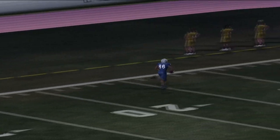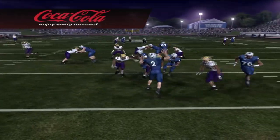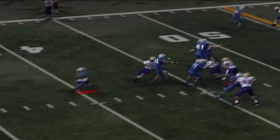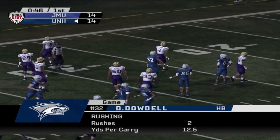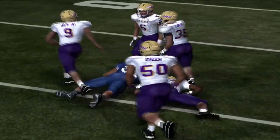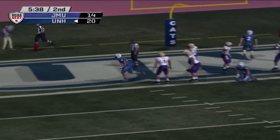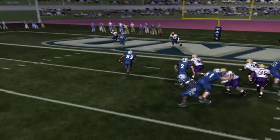Montoya launches one downfield — caught for what looks like about 80 yards, a missile down the sideline. It's a high-scoring track meet now! Both offenses, when they're not turning over the ball, are firing on all cylinders. Dante Dowdell rips a huge run getting the Wildcats into the red zone, then bounces outside to find the end zone — touchdown Wildcats, making it 21 to 14 as Dowdell gets to the outside without any resistance.